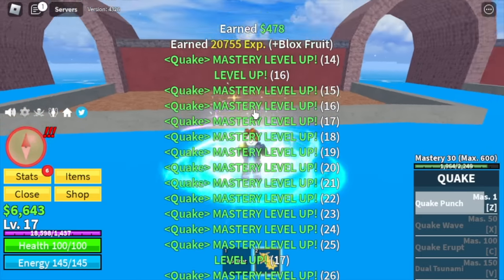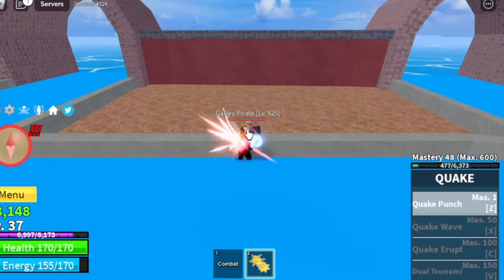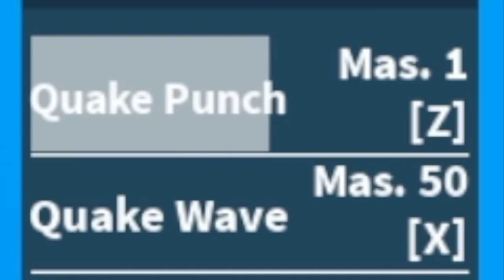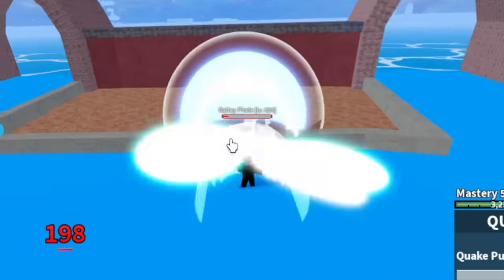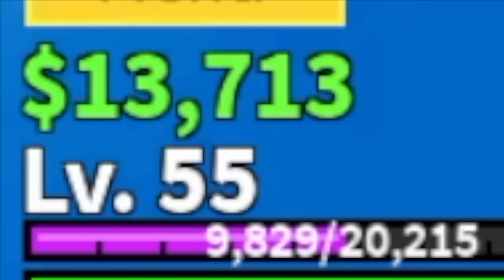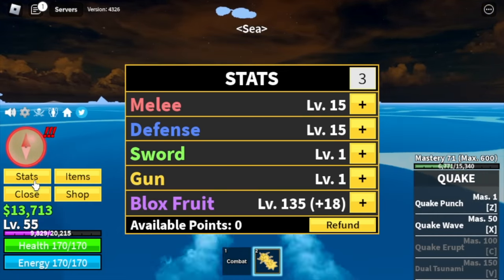Make sure to last hit him using your Quake Fruit or Z skill. So just by defeating around 5 to 7 Gally Pirates, you will unlock your next skill — the Quake Wave. Now you have two skills to damage your enemy, so grinding will be faster. We will leave this area at level 55. Stats check: 15 melee and defense, Blocks 235.